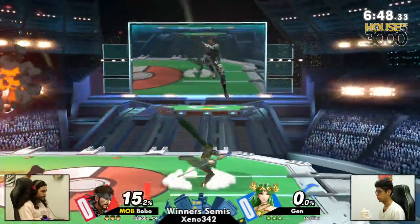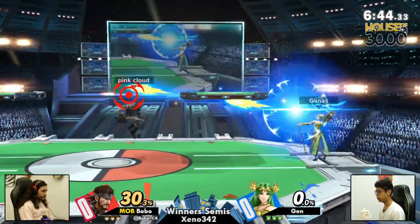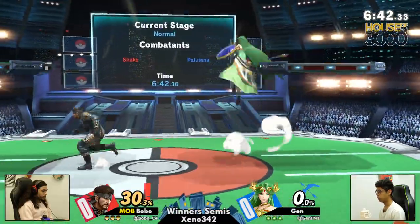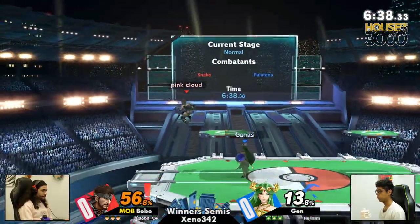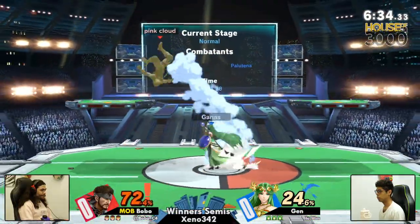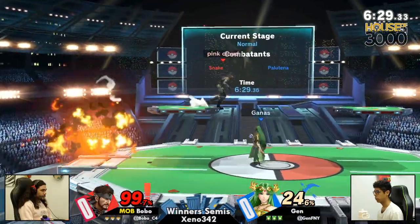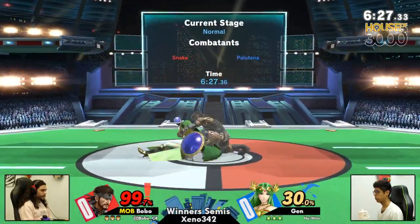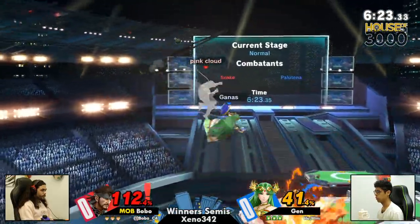What was pretty neat about it is Palu hit that first nair, which usually leads into 20 more nairs. But at the start of the game, Bobo dropping a grenade on the platform completely deterred Jen from taking that route. The important thing in this matchup is that you cannot be afraid to take these grenade trades. But he has to always approach from behind because if he approaches from the front, that neutral air is going to drop out of the hands and make those nairs pretty safe.